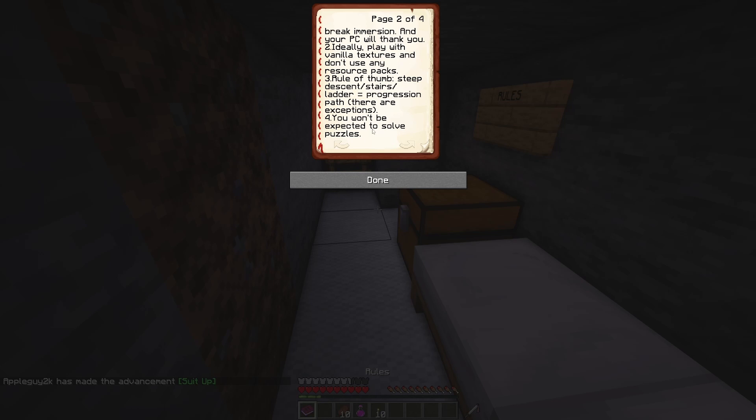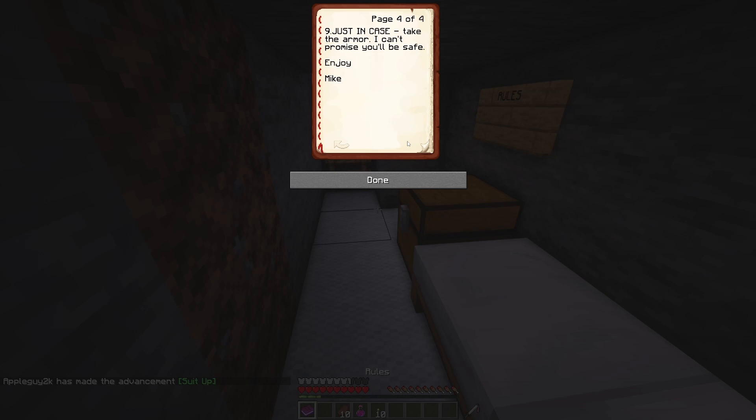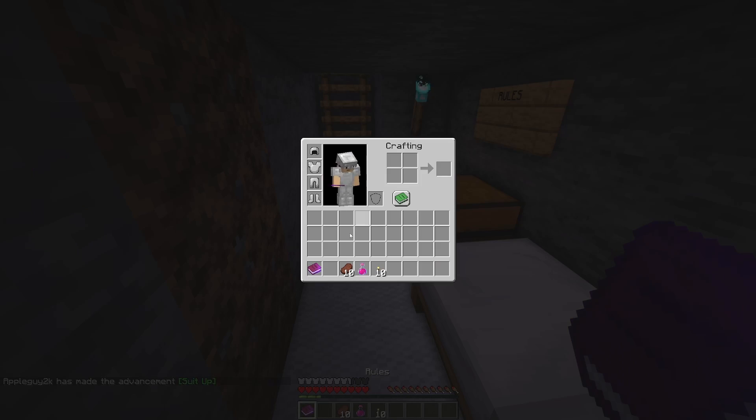Use vanilla textures on your resource packs. You won't be expected to solve puzzles. Replace the torch if it gets really dark. Don't break blocks. Some signs are in Polish, but they're not personally experienced. There is no copyrighted music.